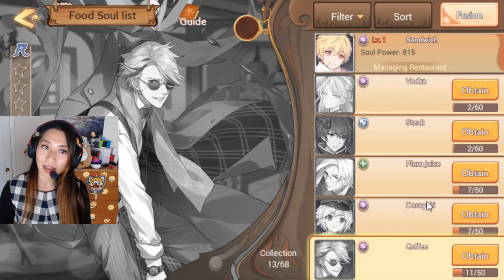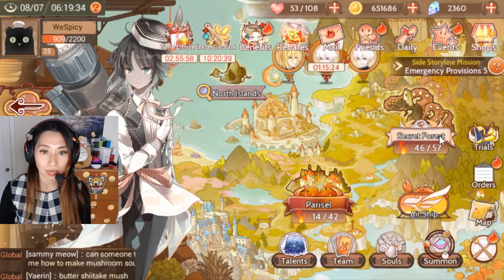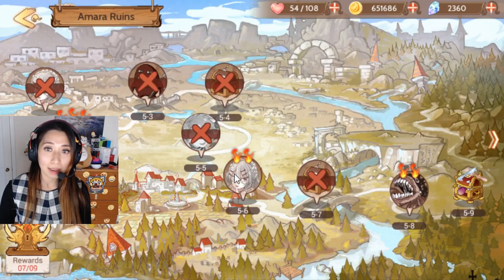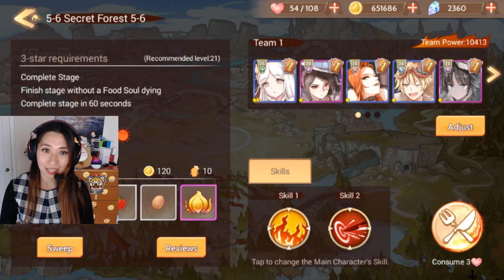I want to do some chapter stages to show you how these units work as a team. Let's go to Secret Forest — this is where I do my quests. I'm going to do chapter five, stage six, because I got a two-star here before and I'm going to try to get that three-star. To get three-star, you need to complete the stage, finish without a Food Soul dying, and complete the stage in 60 seconds. I messed up before because I accidentally let my tank Tempura die — I didn't time my skills properly, so I want to try this again, but without the mistakes.